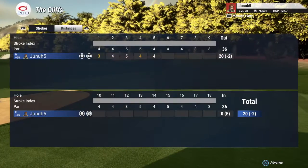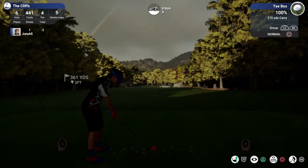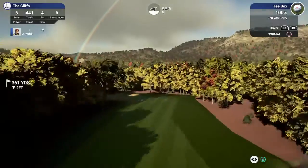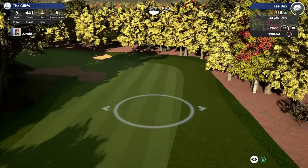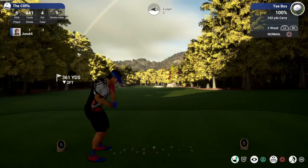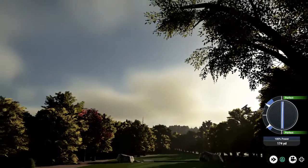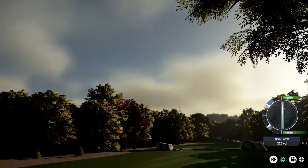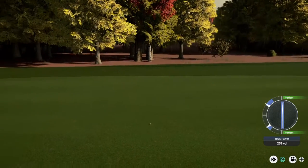That's going to keep us at two under. Hole six, 441 yards, par four. This is a dogleg — I think we're going to choke down to the two wood. This designer, I already did two of his courses — Koffa City and Riverbend, Utah. I hope you guys check them out.